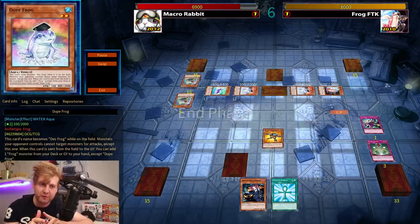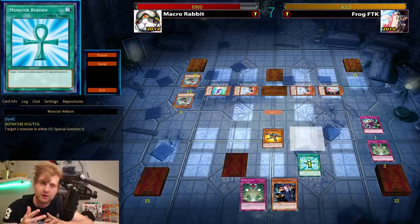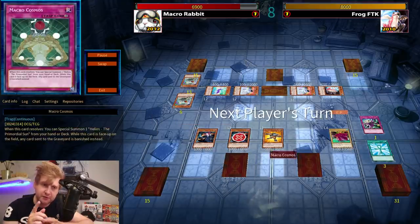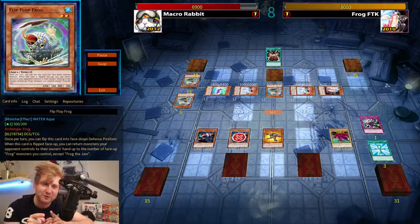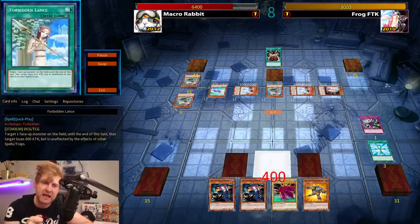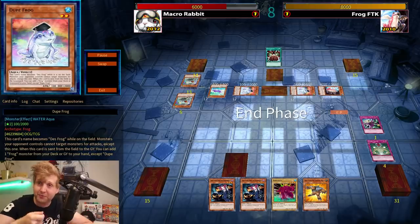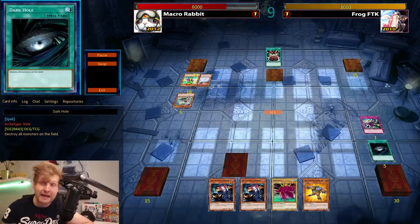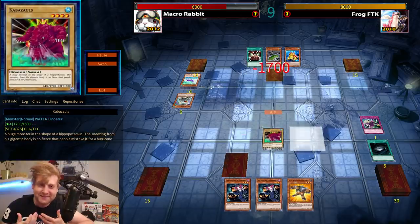The double Dupe Frog lock prevents your opponent from attacking. If one Dupe Frog is removed via Book of Moon or whatever, Substitoad still prevents Frog monsters from being destroyed by battle. Then there are small frogs: Unifrog, which pops one spell or trap when it deals damage, and Flip Flop, which bounces multiple monsters on your opponent's side of the field.